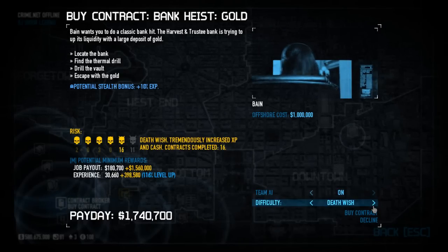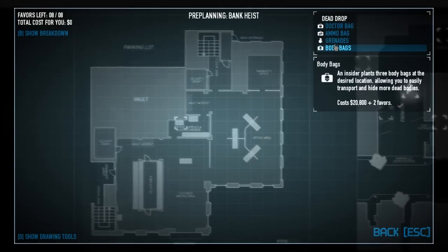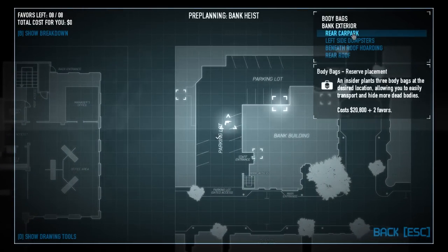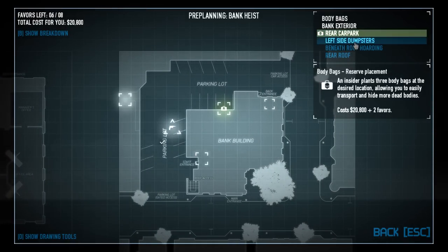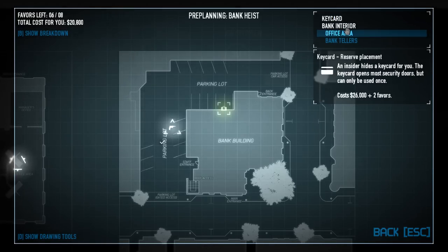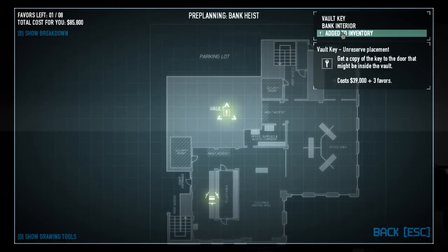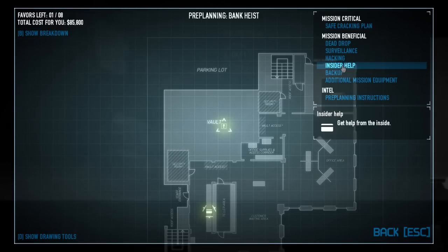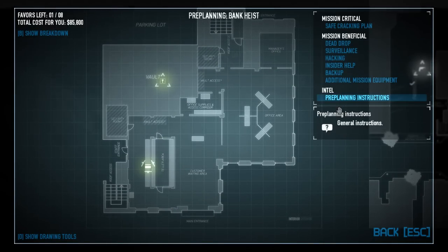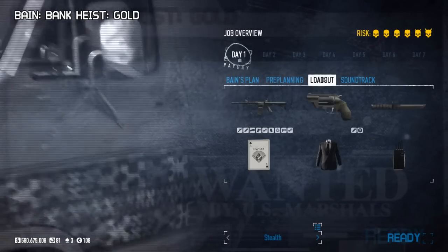I'll go for the Gold to give the most money. Whenever I'm doing a solo and pre-planning, I like to take body bags so I can — if I have to kill somebody outside — not worry about people walking by and calling the cops. I like to place body bags around. I'll usually take a key card and put that at the bank tellers because it's easy to grab. And I like to take the fault key so I don't have to drill an extra gate. If you're playing with four people, you shouldn't have a problem with anything.